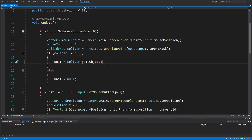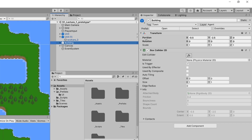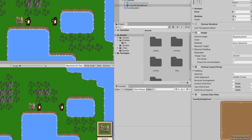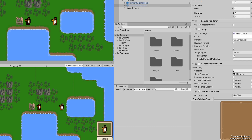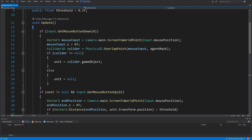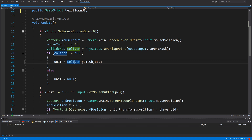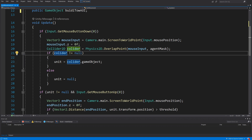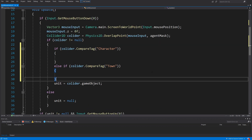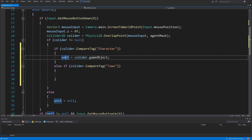For ease of implementing the second feature, I've put different tags: 'character' on the unit that can move, and 'town' on the building I want to select and show a UI for. This UI will be for the town — to allow the player to build a worker. I'm back in the unit movement script, and now I know I'm detecting a collider. All I need to do is check if the detected collider is of type 'character' or 'town', so I'll add a simple if-else check. Since I'm creating a prototype, I want to write it as fast as possible — if it's a character, I save the unit as collider.gameObject.